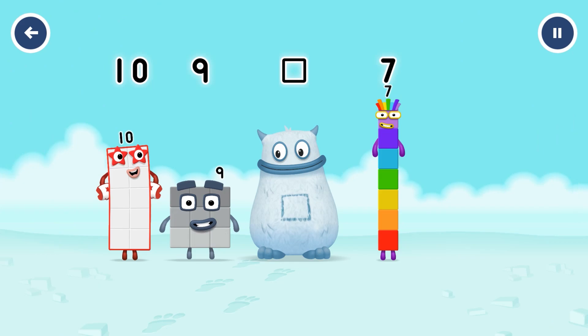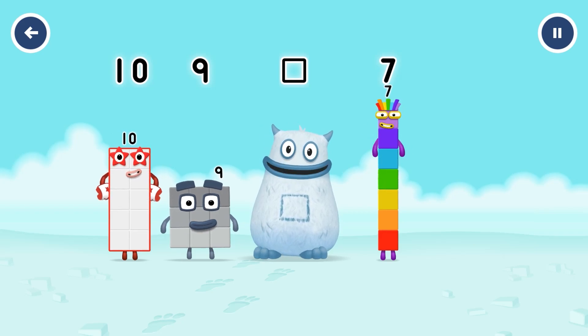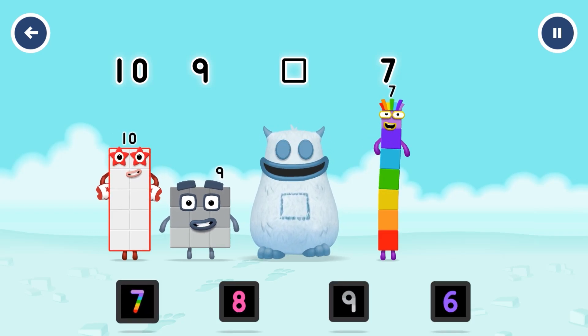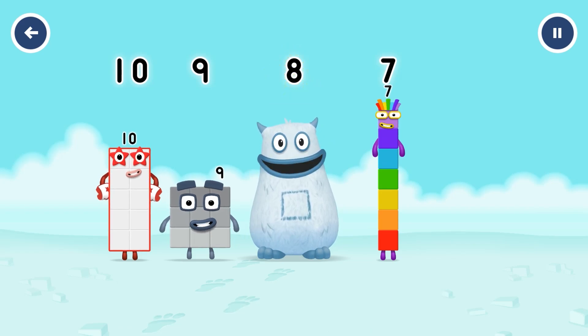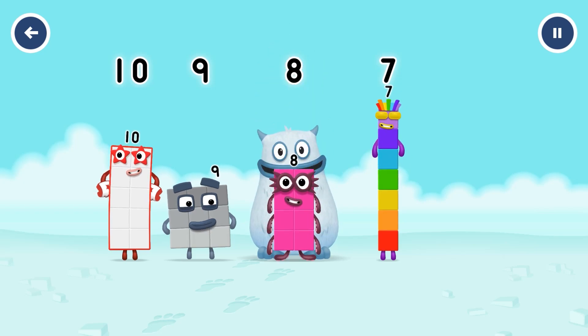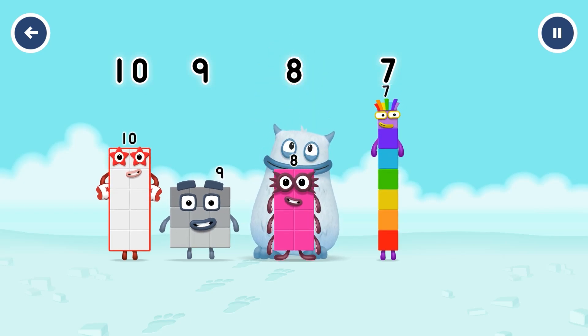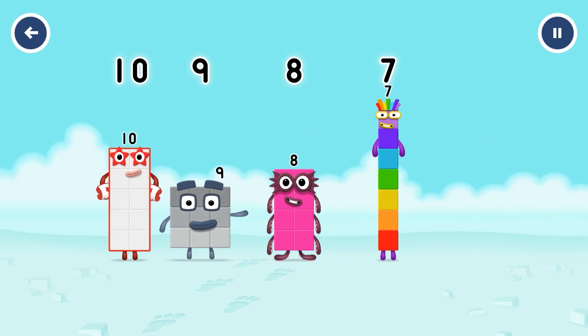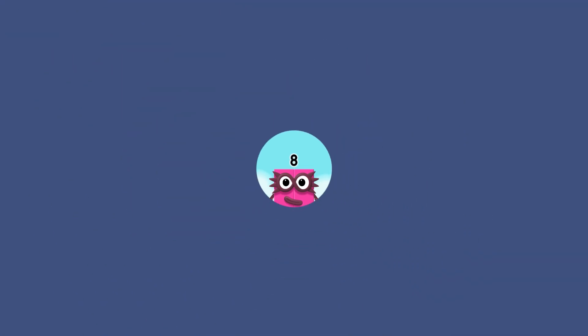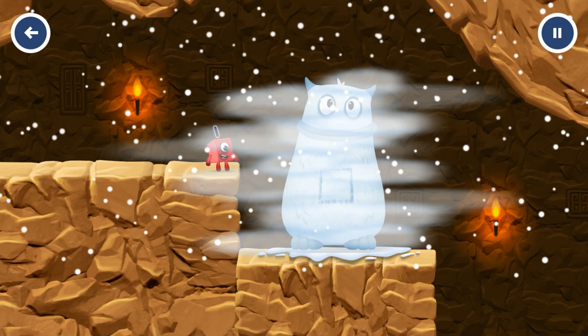Yum yum! Find the missing number to reveal who's inside Big Tom's tum. Ten! Nine! Yum! Seven! Yum yum! Who's in my tum? Eight! Correct! Eight was in my tum! Yum yum! Well done! Ten! Nine! Eight! Seven! See you next time!